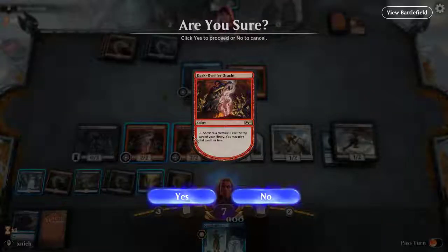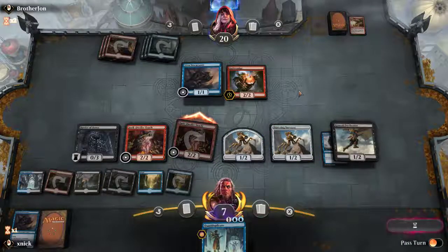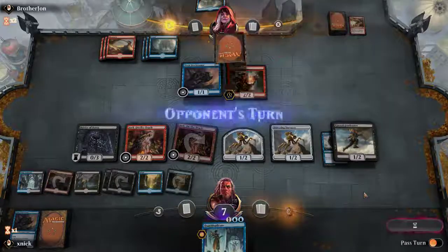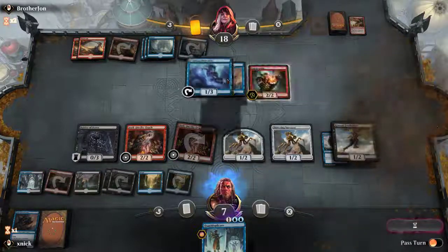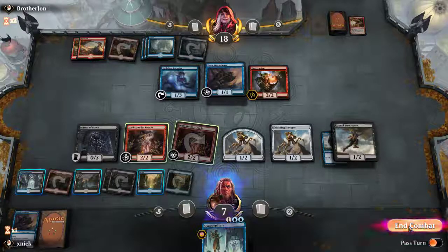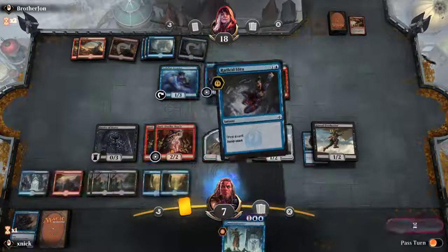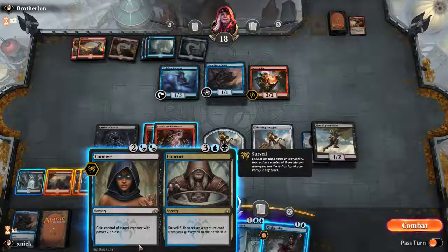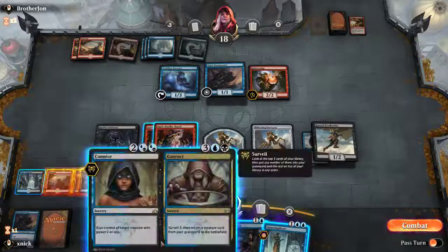Go to combat with these — let's see if the opponent likes to block. Of course not; end the turn. With an empty hand this is not yet a threat. My turn. Radical Idea — nice, draw something. Connive — do we have something? Yeah, we have the Hostage Taker. I think we are going to surveil.